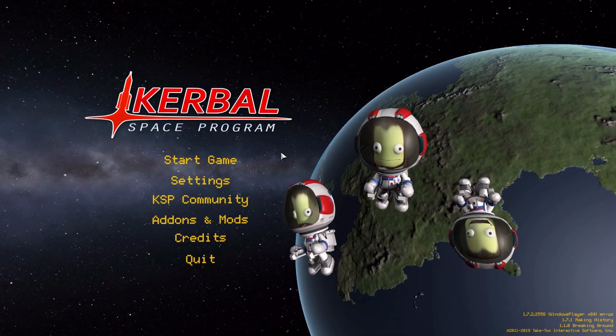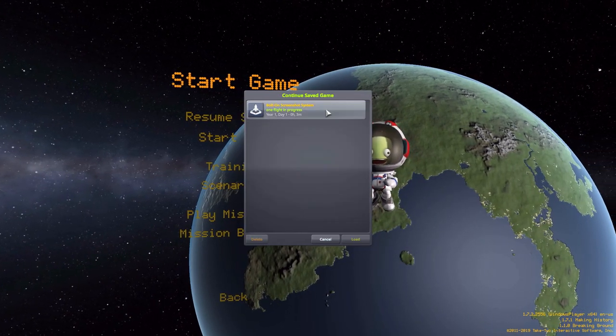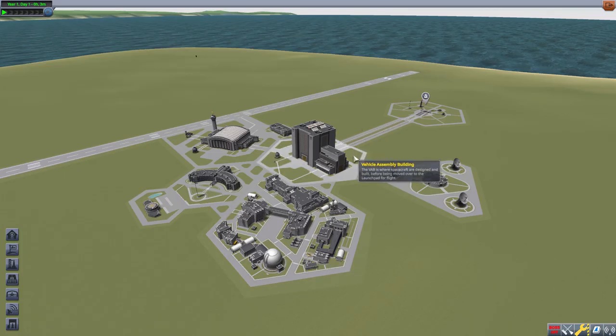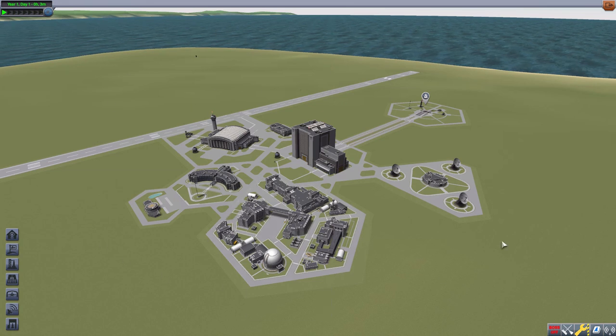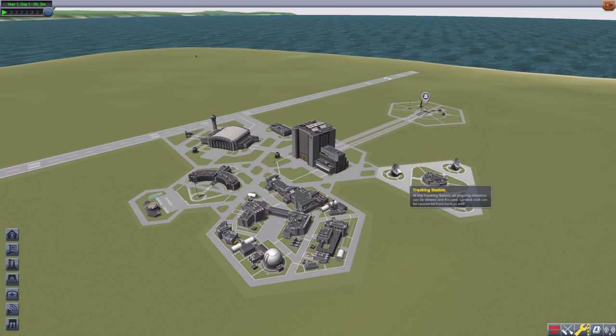Hello everyone and welcome back to Kuttabow Space Program, where today we are looking at the Bolt-On Screenshot System, or BOSS, which is being made by the amazing Linux Guru Gamer. This glorious little plugin allows you to take screenshots at much higher resolutions than your current game screen settings would normally allow. I love this thing as it gives you the opportunity to take really high-res shots of a cool new ship, an awesome maneuver, the first time you visit a planet, and just anything else you desire.